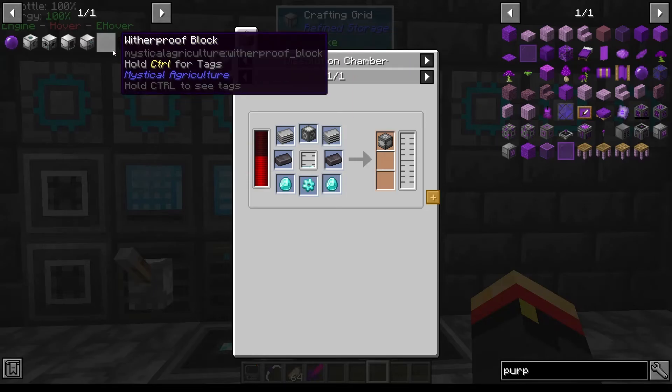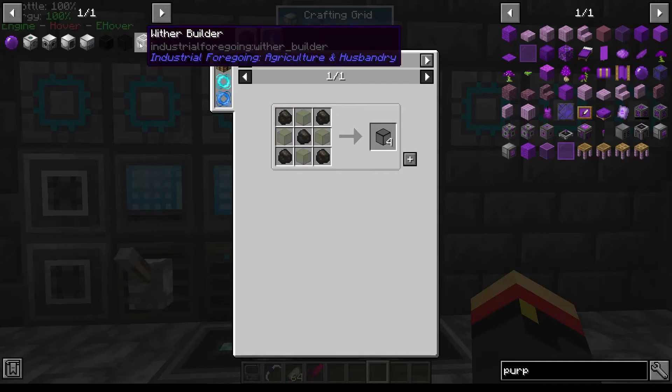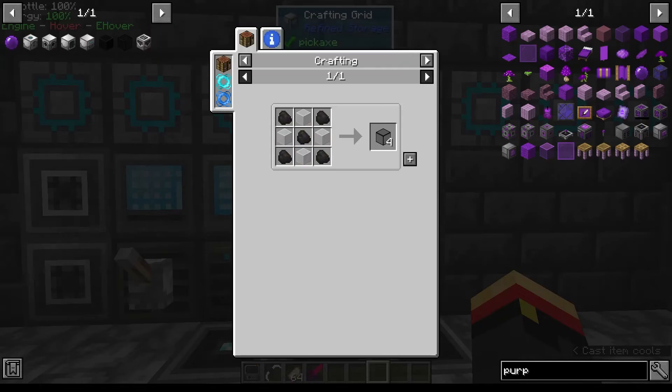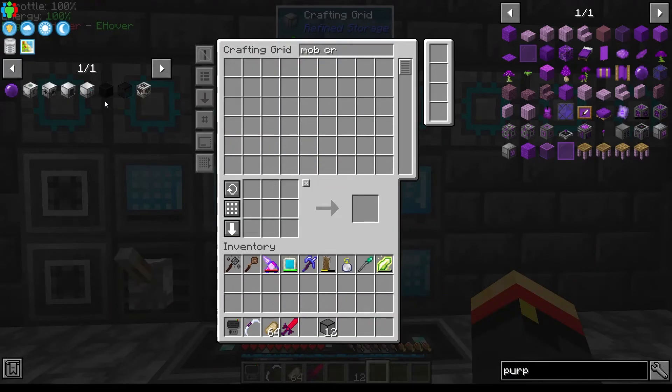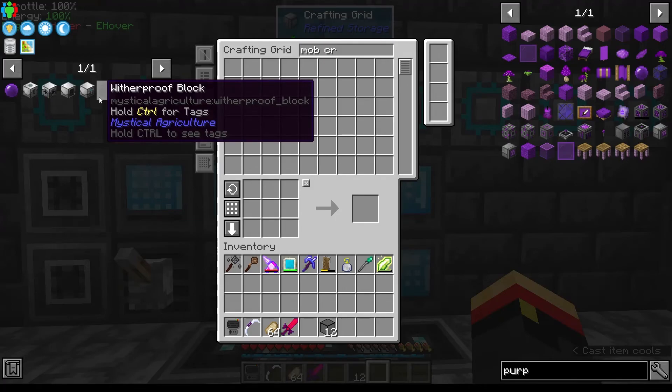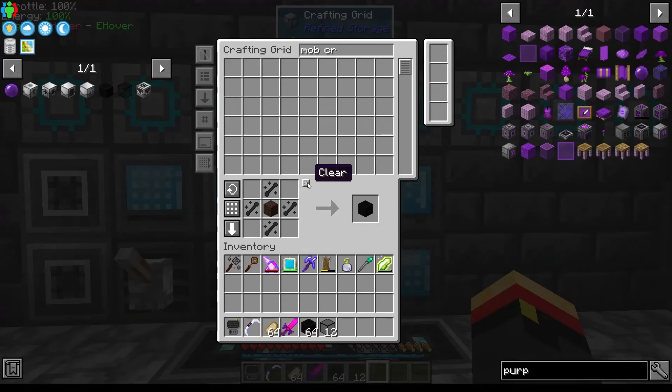First thing I want to do is get some Wither Proof blocks, and probably some of this tinted glass so we can see what's up. This stuff is Wither Proof — for some reason, glass and charcoal. Let's get some of that. I'm thinking I want it to be 5x5x5, but it's going to be hollow, so probably around 125 blocks. Let's start with a stack and see where that gets us.